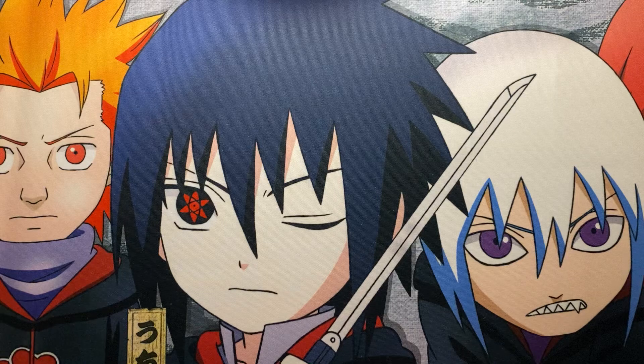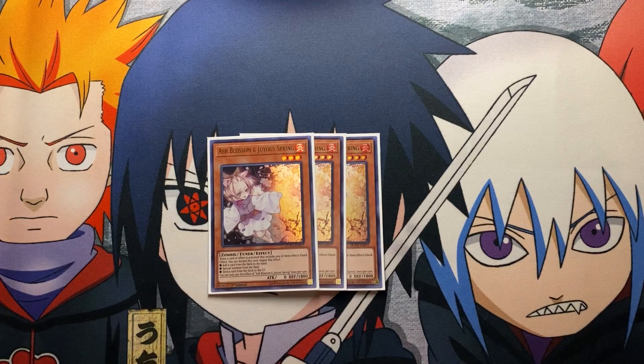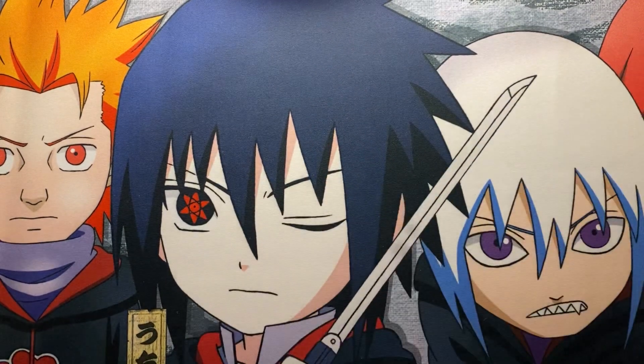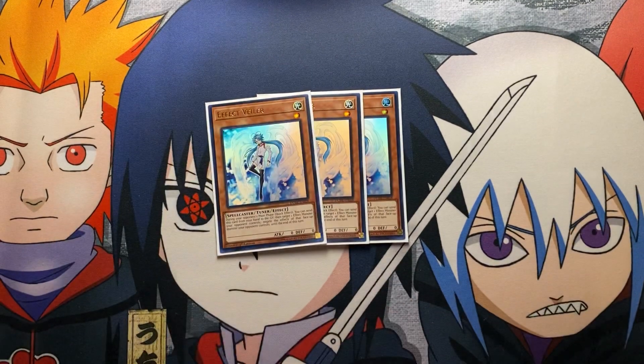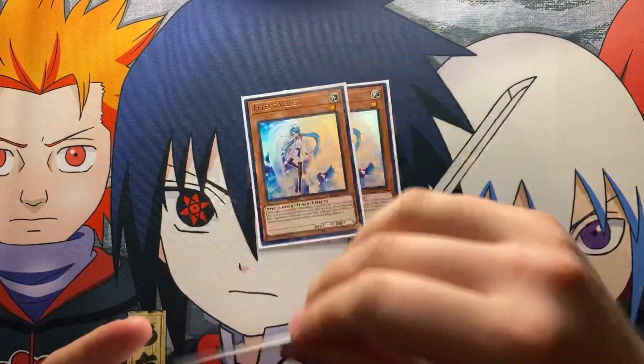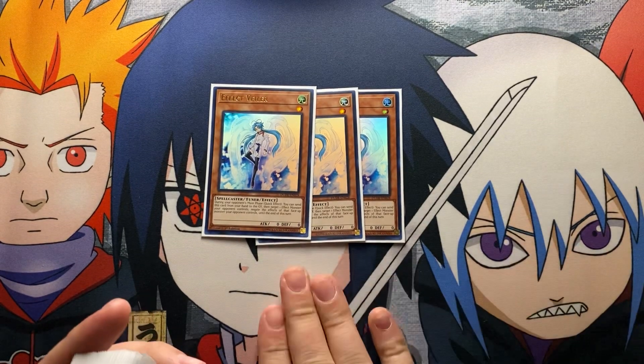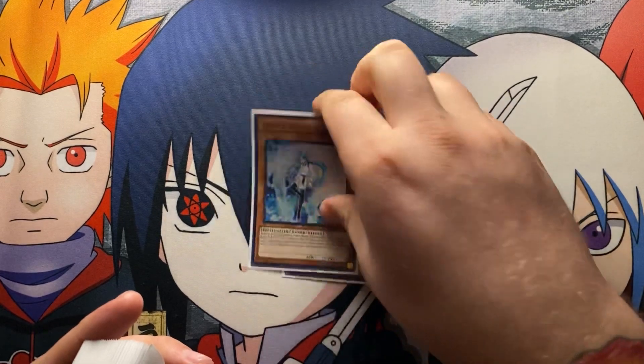Now we get into the beefy part of the deck: hand traps, which you have to play in this meta. The first one is three Ash Blossom and Joyous Spring. Whenever you play against Adamancipator and they go into Auroradon or Needle Fiber, you really just need to stop adding in resolution. Next I play three Effect Veiler — negating effects right now is the best thing ever. Negating Needle Fiber slows down plays, and the good thing about Effect Veiler is that it's a spellcaster, so you can go into Selene. It's also a tuner, which makes it great.